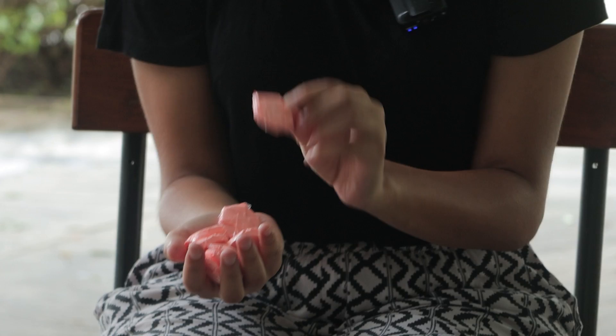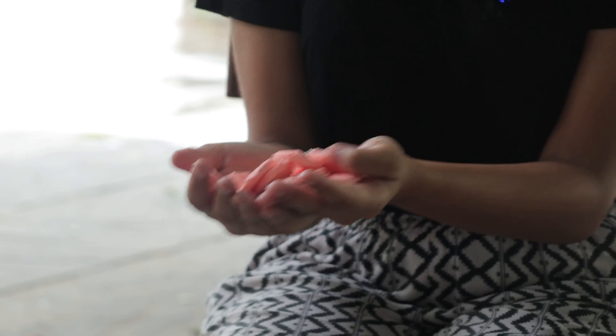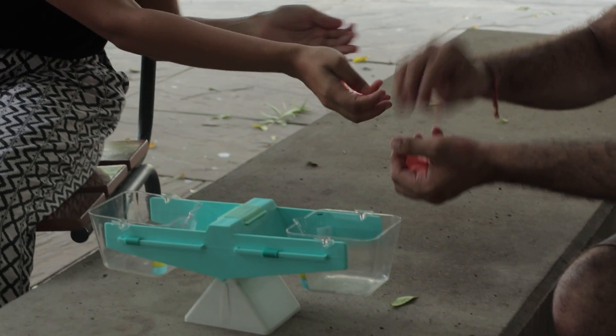Hi everyone, today we have a challenge for you. We have our weighing balance and nine tokens. These nine tokens all look identical, but one of them is heavier than all other eight. The task for you is to find out which of these tokens is heavier than the other eight using this weighing balance. Here are the tokens for you, go for it.